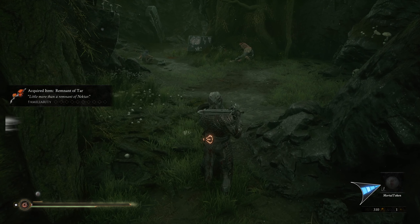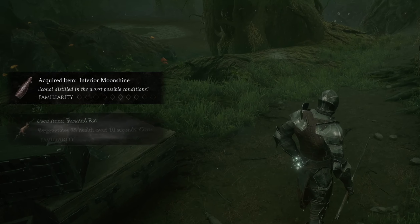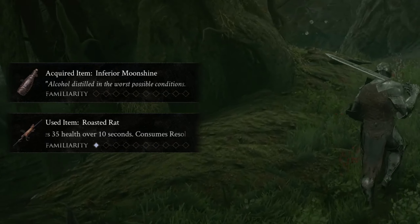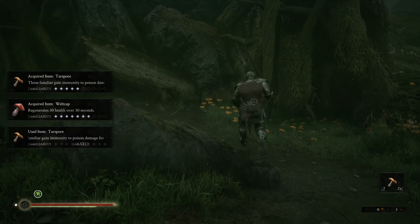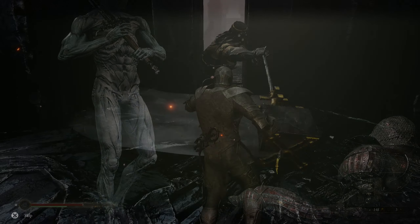Quick slot items for easy use during combat as usual. What items do will be hidden from you if you haven't used them before, which is actually a fun mystery element. The more you use an item and become familiar with it, it will eventually gain stronger effects for you.